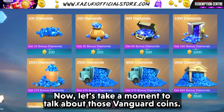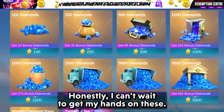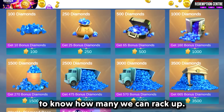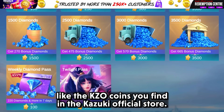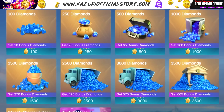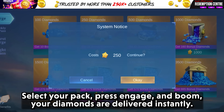Now, let's take a moment to talk about those Vanguard Coins. Honestly, I can't wait to get my hands on these — they are going to be a game changer. For those of you who might not be familiar, Vanguard Coins are kind of like the KJRO coins you find in the Kazuki official store. Select your pack, press engage, and boom, your diamonds are delivered instantly.